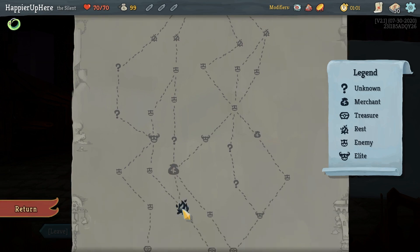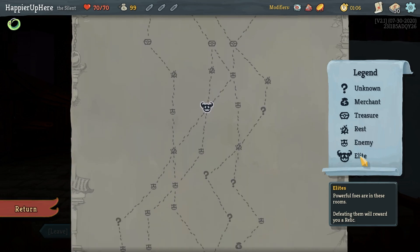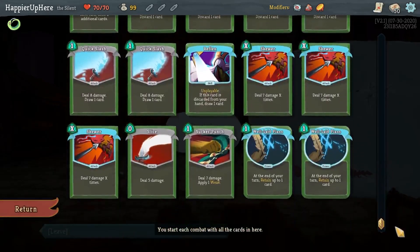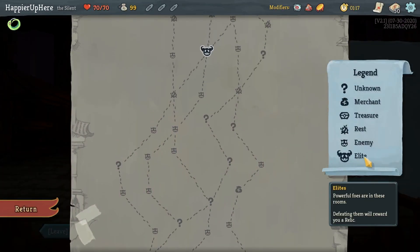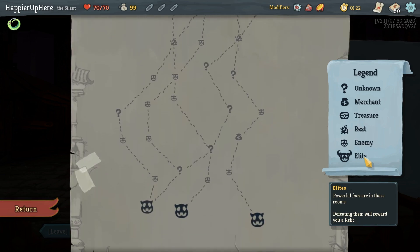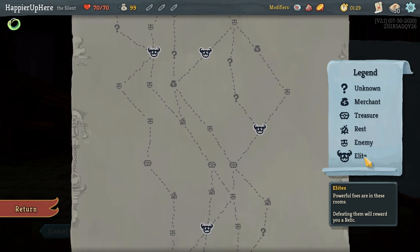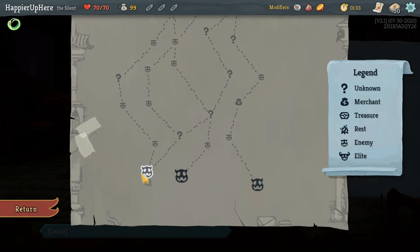On the left side I'll get these two question marks; on the right side I'll get these two. I need to check if there's anything to upgrade - I have two Infinite Blades I wouldn't mind getting upgraded, and maybe Well-Laid Plans too. In terms of rest sites, if I go on the left I'll get two; on the right, just one. Let me go on the right though, because I think one rest site is enough and I'll have another one before the boss. I'd rather get another opportunity to get another card.